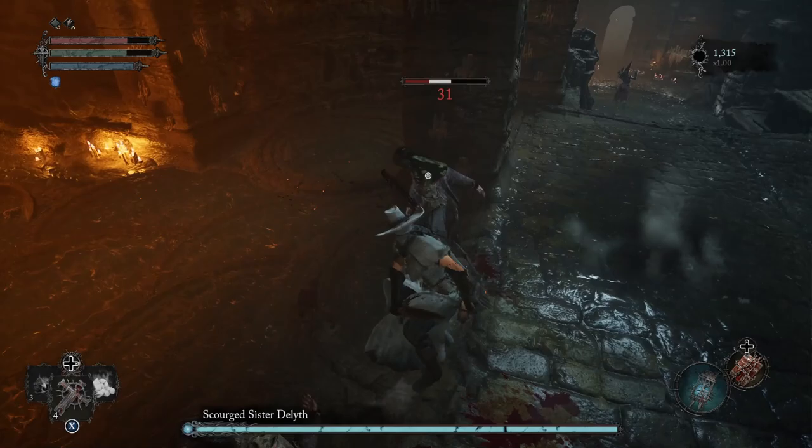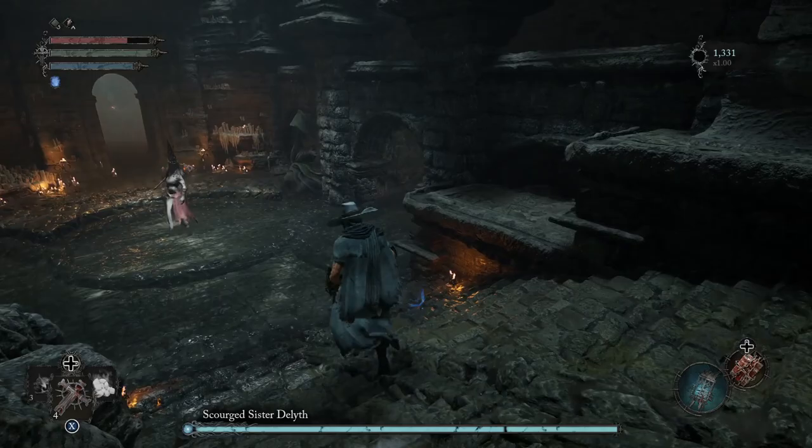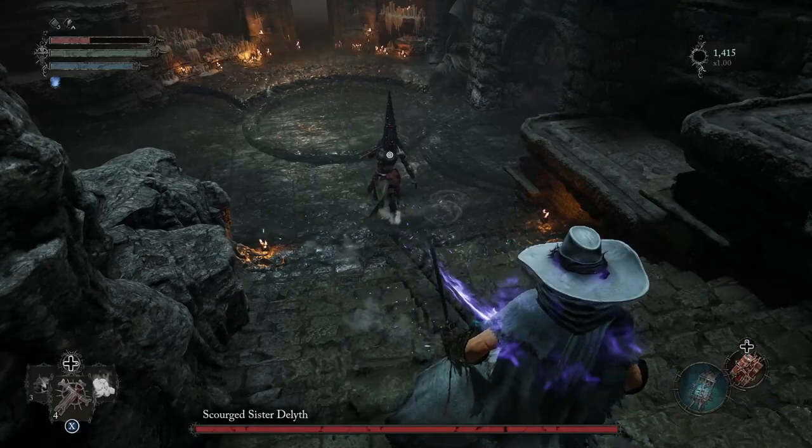Hello everyone, in this video I'll be showing you how to cheese the boss Scourge Sister Dayleth in Lords of the Fallen 2023. There are a couple of little enemies there we can take out first, but we first have to take out the Umbral Lantern and remove the Umbral Parasite there.